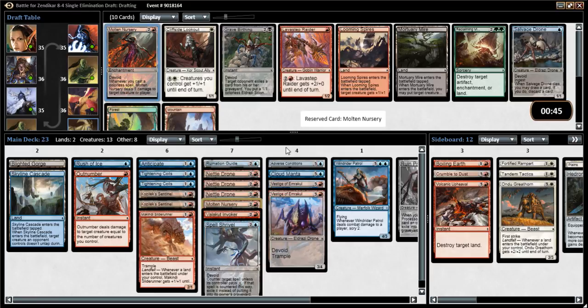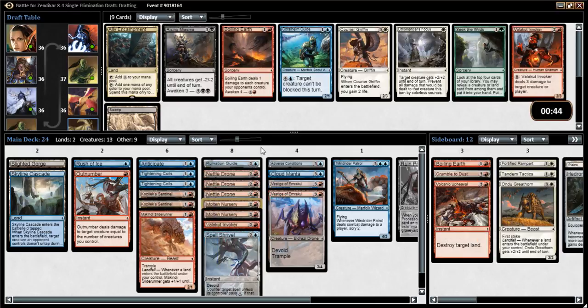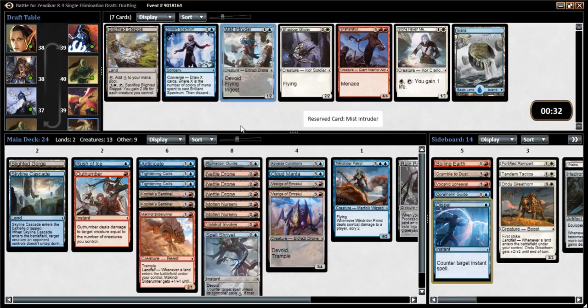The second Molten Nursery makes me a lot more likely to play it. And again, if we wheel these Salvage Drones, I probably will be playing them now. If you imagine that this Valakut Invoker was a Brutal Expulsion, this deck would actually look pretty good right now, especially considering there's another one we would take out of this pack. But I guess I'm just taking a Coralhelm Guide that I'm not even going to play. Mist Intruder - I'll definitely play that now.